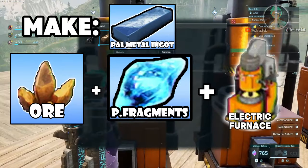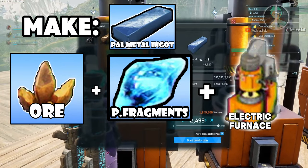Next, the pal metal ingots — you need ore and fragments plus the furnace. You're gonna be using a lot of fragments.